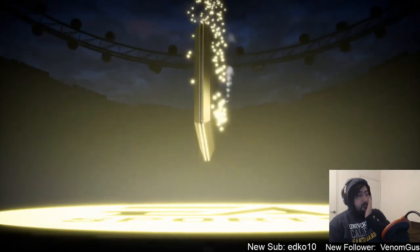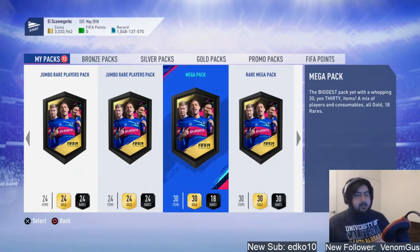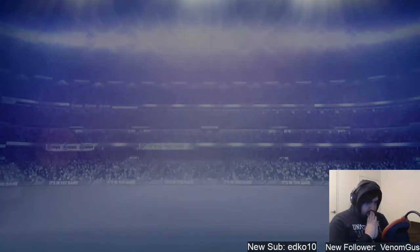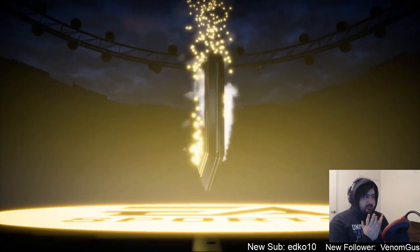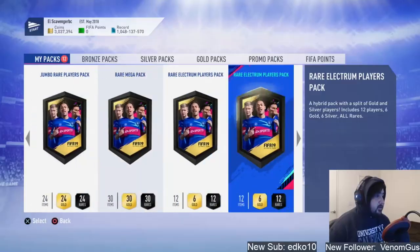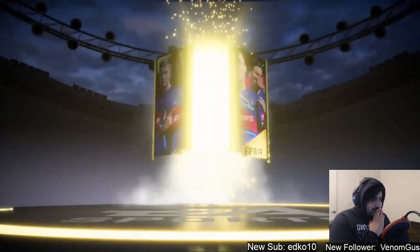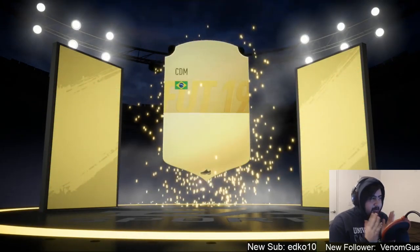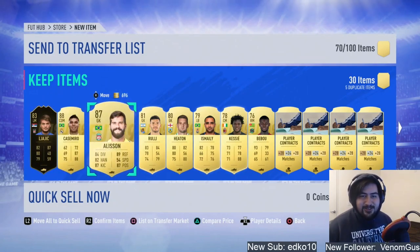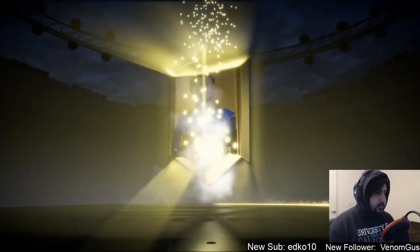Nothing from this first pack — just a Peruvian striker, Ruy Diaz. Let's go for the mega pack right now. No walkout — give us a highly-rated player. It's a board. At least give us the 85 Brazil center mid... it's Alan! 85 Paulinho, let's go! I always leave the stream link in the description if you want to check it out. We do get a walkout — let's go! Brazil CDM Casemiro. And an inform, and another walkout — let's go!